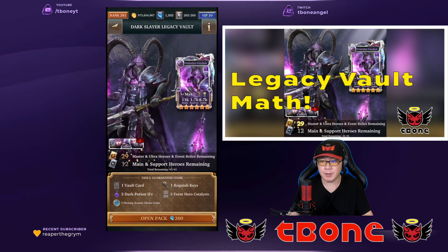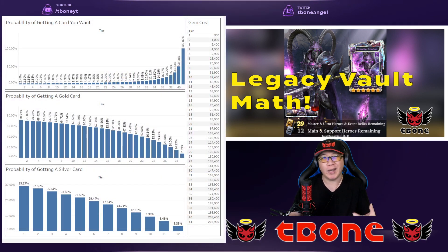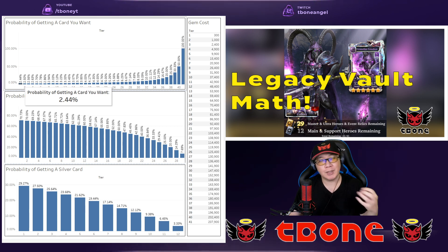I wanted to show a little bit of math to help you understand what that means really — what are your chances of pulling something good? First, you want to understand that if you have a particular card that you actually care about, you're not going to have a very good chance still, even though there's only 41 cards in there. At every tier as you continue to draw from the vault, your chances will increase, but drawing the exact card you want on tier one is going to be a 2.4% chance.